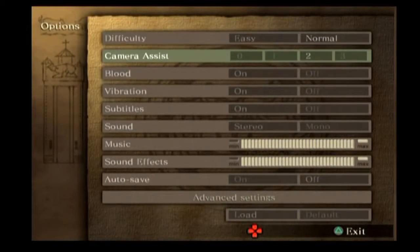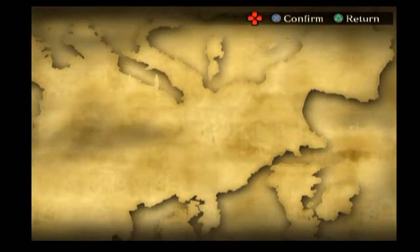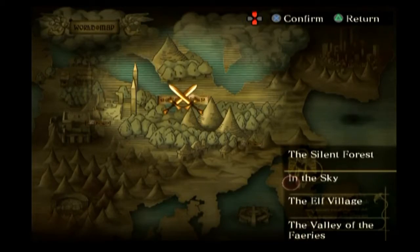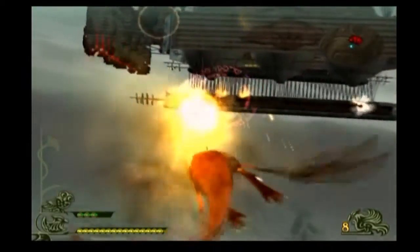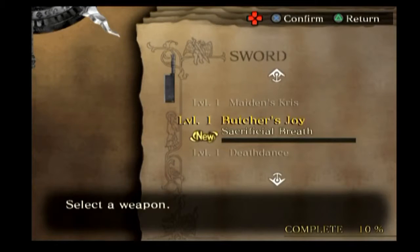Step 1: Set the game mode to easy. Done. Step 2: Get the Butcher's Joy. To do this, go to Expedition Mode. You have to have unlocked the Silent Forest area in Story Mode before you can do this. Choose In the Sky Mode. You have 2 minutes and 30 seconds to kill all the enemies on the screen. Think you can manage that? Build up that Dragon Breath and press Triangle. Keep doing that. You'll receive the fabled Butcher's Joy weapon if you manage to do it in the time limit.